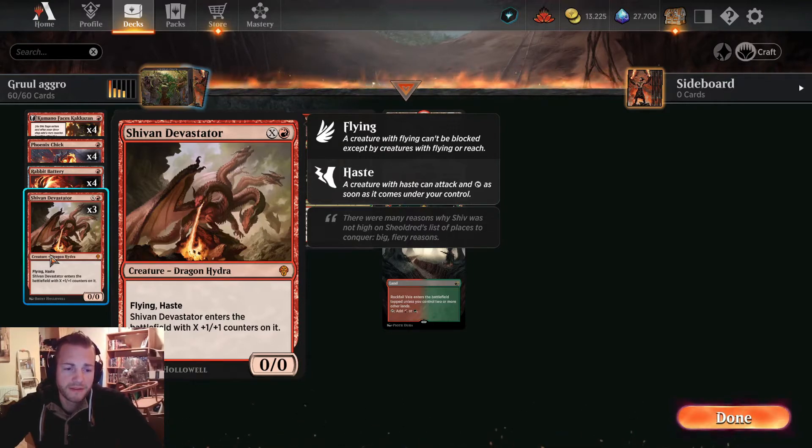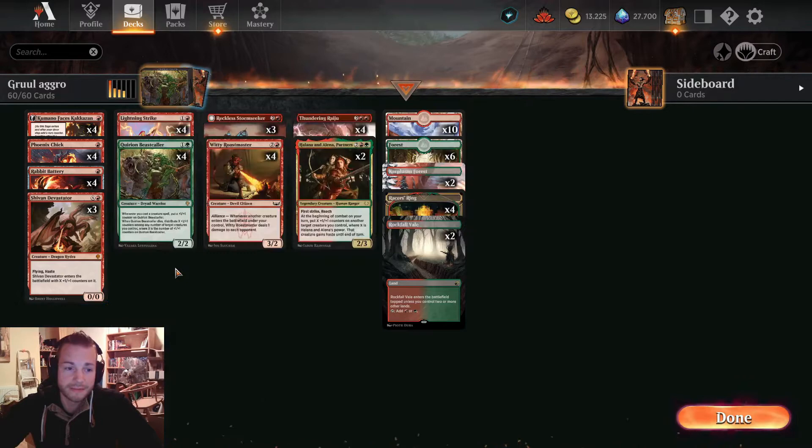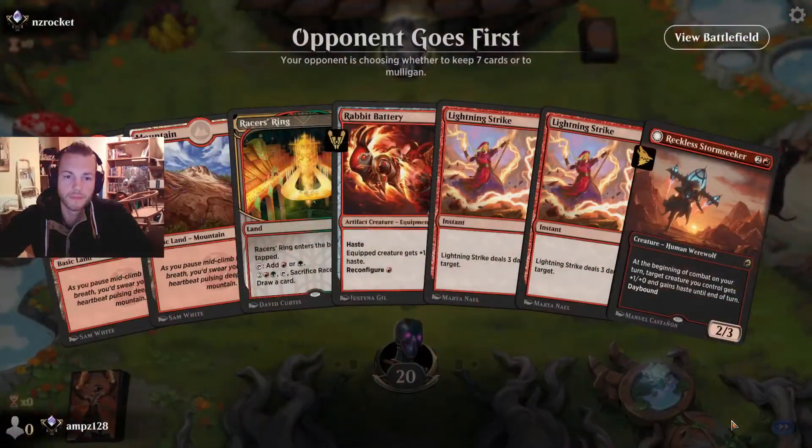We don't want to play Shirin Devastator as a big creature — it's a curve filler. We play it as a 1/1 on turn two with haste when we don't have another two-drop. Whenever we want to play a creature and we have this in hand, we play it. Good Gruul stuff: Halana and Alena, Raichu, a lot of haste creatures — we try to be as quick as possible. Enjoy the gameplay, let's start.